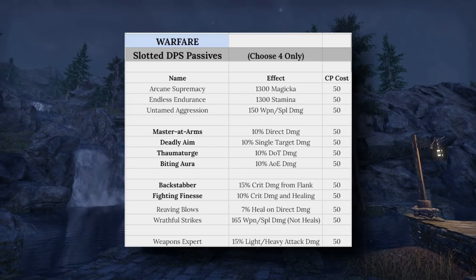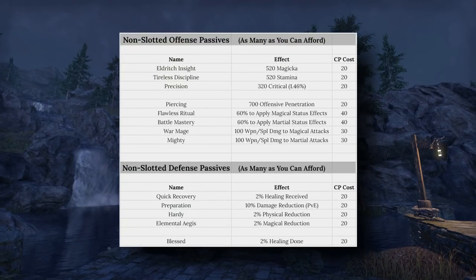The top three — Arcane Supremacy, Endless Endurance, and Untamed Aggression — might look enticing early on, but they aren't going to be slotted for DPS in end game setups; they can't hold up next to the flat percent increases. The bolded ones are what we'll most commonly see, varying a bit class to class. Backstabber is generally the strongest if you can flank, so make sure to have that slotted. Reaving Blows isn't really needed in group content but can be nice for solo, especially without the Ring of the Pale Order.